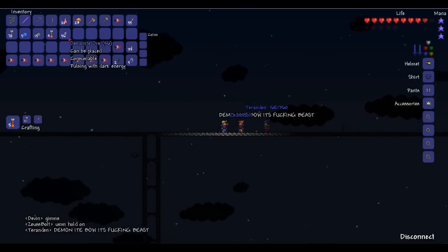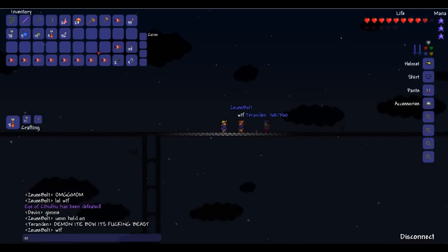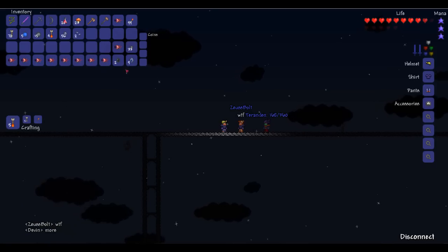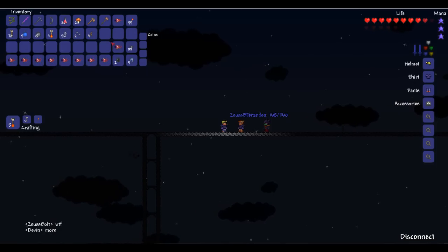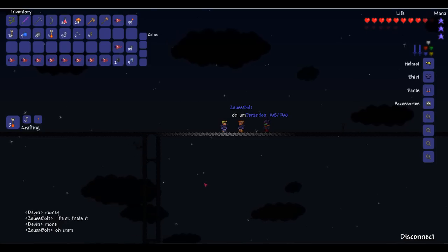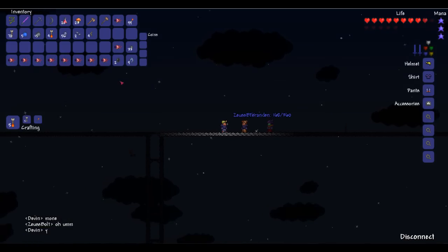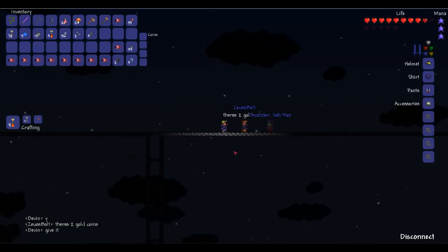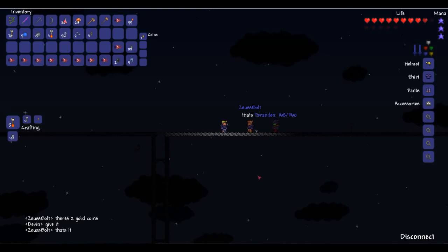You get Demonite Ore. Waiting for him to give me the rest. You get sometimes Corrupt Seeds, Worm Teeth, and then some money. Two gold — I think there was some silver, or not. Alright, I guess that's it.